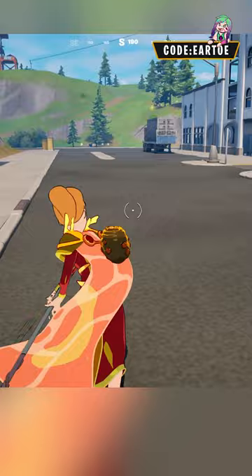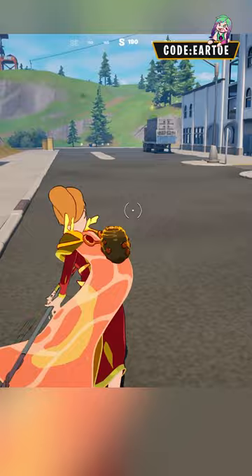And here's Queen Summer in-game. They definitely put a lot of detail into this one. It'd be nice to get her default looks in the future, but this one is great regardless. And now for the glider.